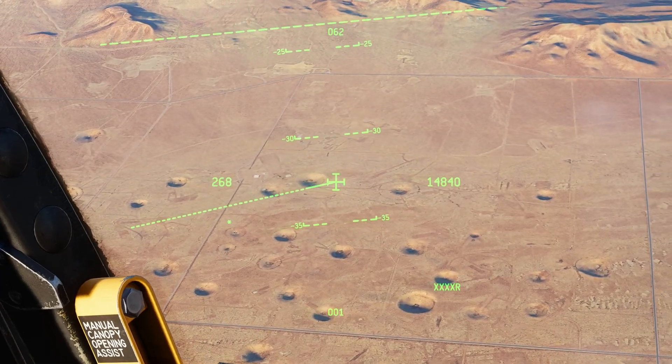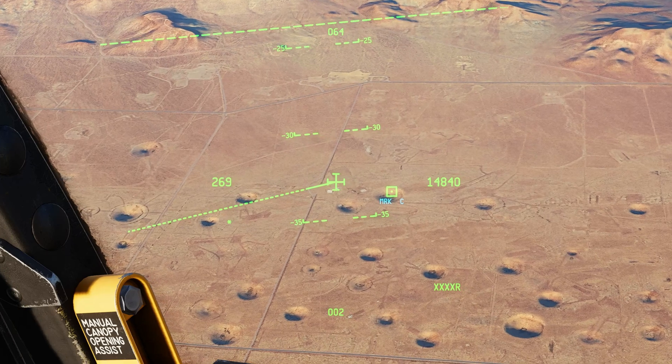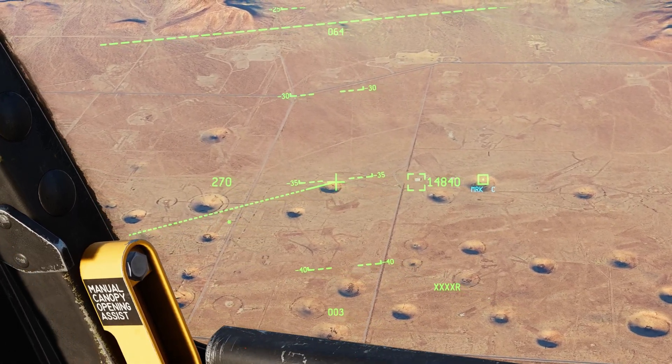With helmet as SOI, TMS Right Short again for a mark point. Moving the cursor will also allow you to mark a point.